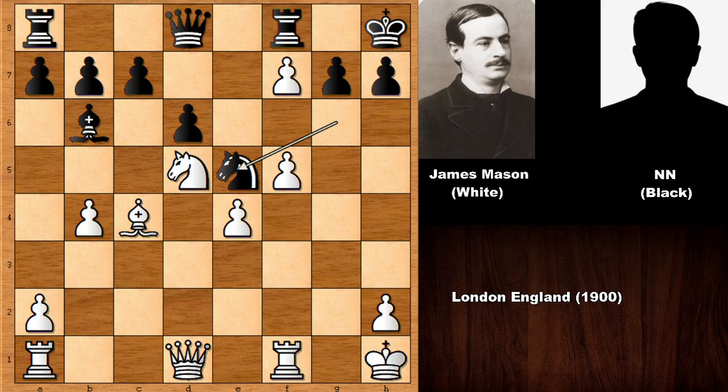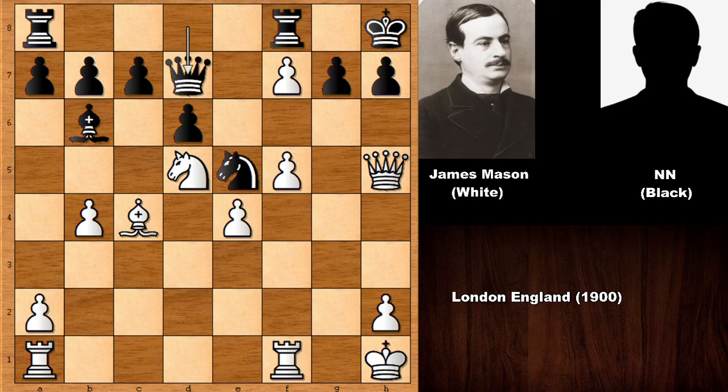Bishop to b6 and then f5, knight to e5 attacking the bishop. Defending the bishop is better here, but Mason was wearing his attacking hat on. He played queen to h5, sacrificing the bishop — this was not the most logical move. We have queen to d7; maybe black was afraid. Capturing the bishop is the best move, and then lifting the rook up and swinging it over to h3. How to defend the checkmate threat? It is going to be tricky, but there are accurate defenses for black.